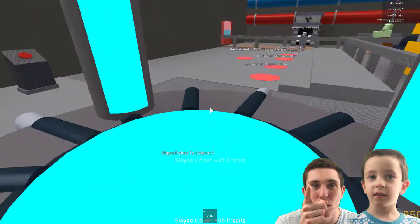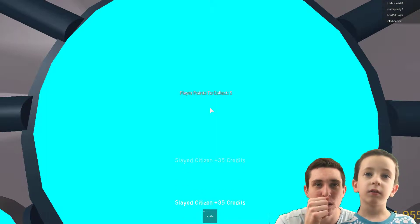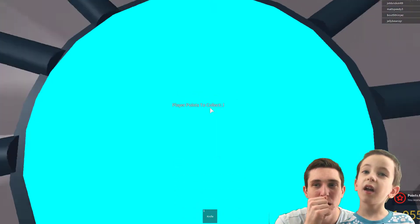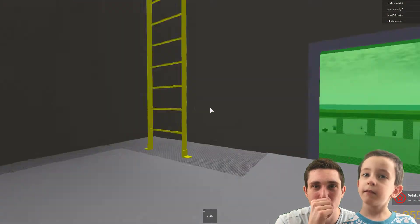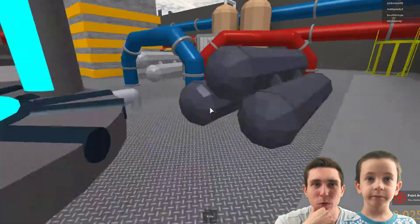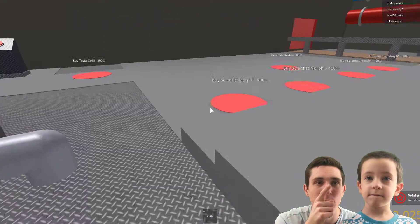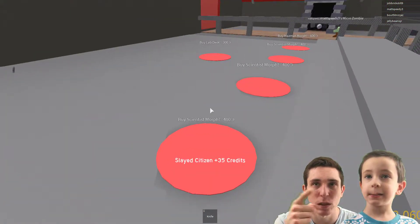Oh, the player points distributor — collect five, what? I guess we just received points for that. Let's see what other stuff we have to buy before we get to the third floor. We gotta get these ones — once we get all of these, then we can get to the third floor.